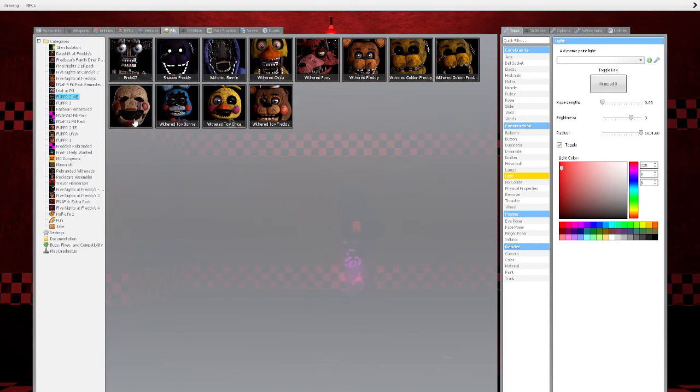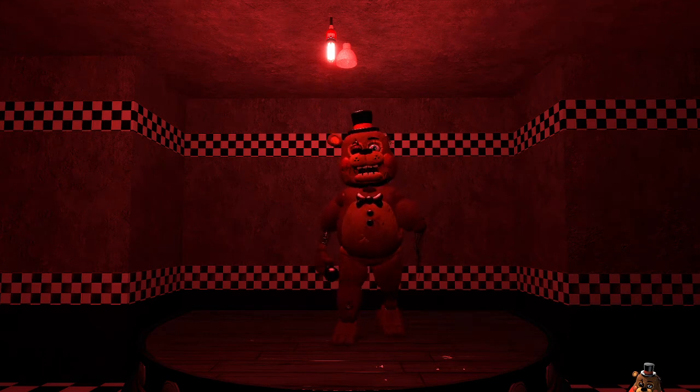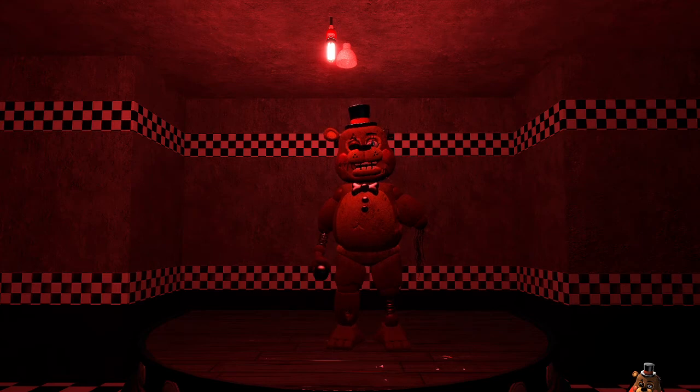Now we have the withered toys, which I didn't know existed. Withered Toy Freddy — these toy versions don't have deactivated modes so we'll just see what they do. Control is his office position when he's like 'hey, I'm gonna kill you.' F and Space — we all know what those are.